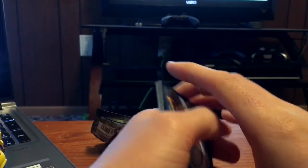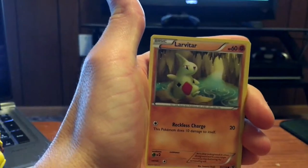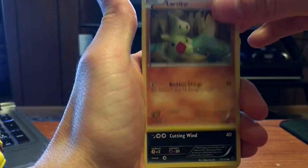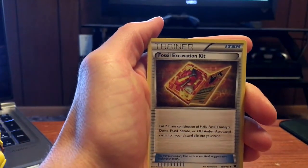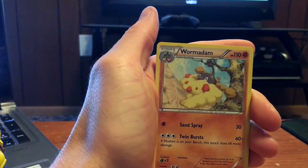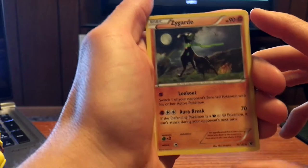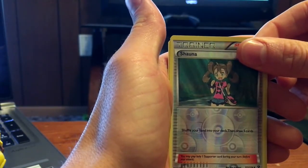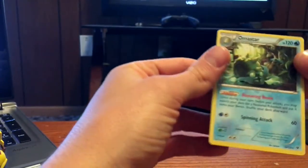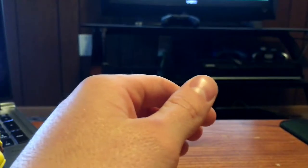I don't know what the trick is for this pack. We got Snivy, Coughing, Larvitar, Vullaby, Mincino, Fossil Excavation Kit, Wormadam, Zygarde — never even seen that Pokémon in my life — Reverse Holo Shauna, and a Rare Omastar. Not even a holo in that one, but we did get the reverse rare. We'll move on to the next pack.